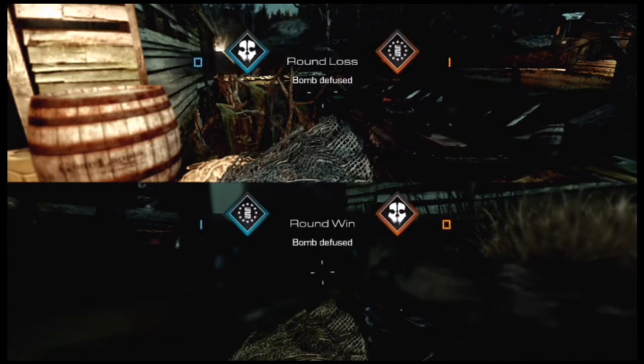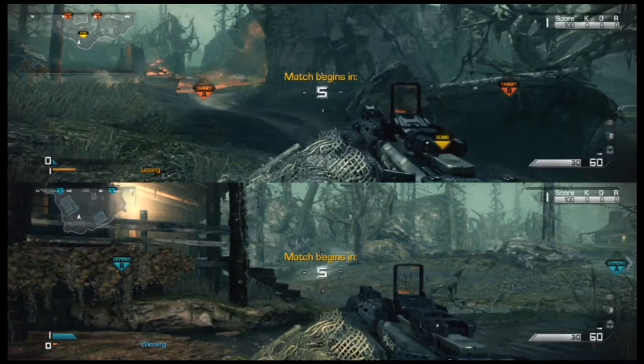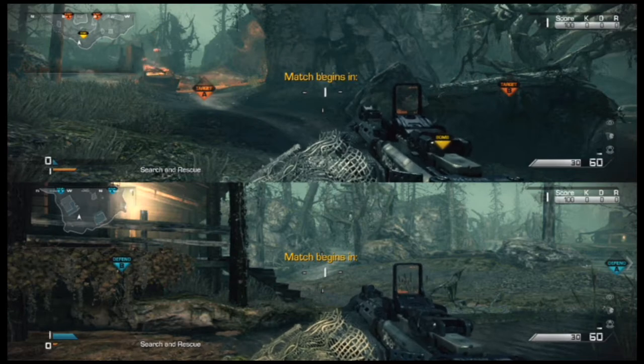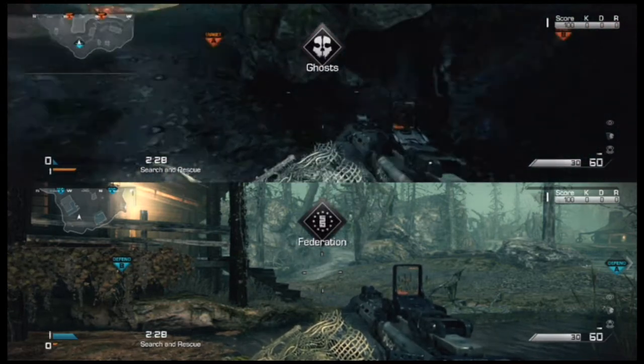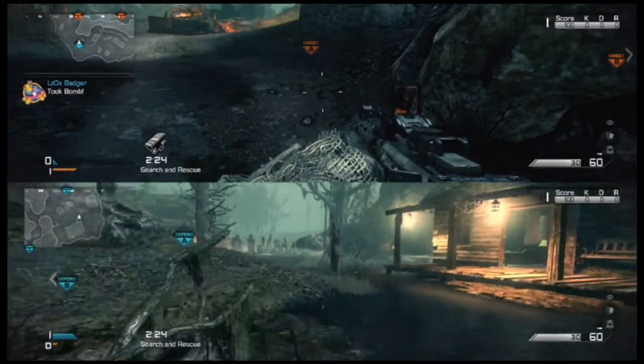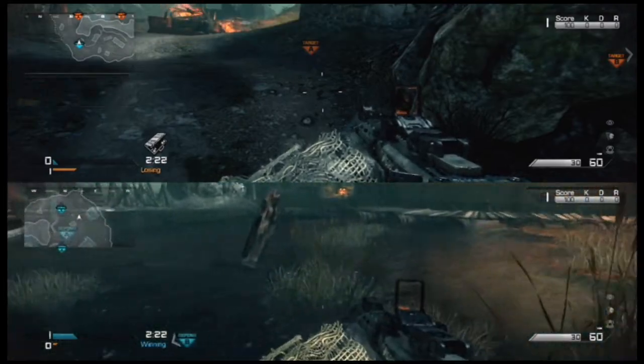There's also two more spots over here at that bomb site. There's one beside the canoe, and one on the other side of the little boathouse. Switching controllers to go beside the canoe.